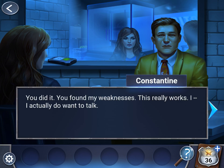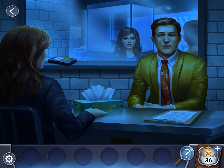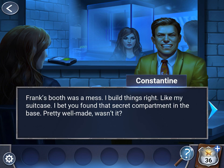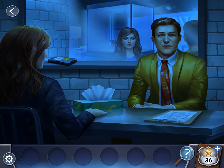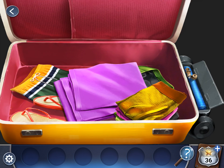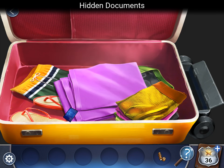Start talking to him. You said you saw a flaw. Let's go back — secret compartment, it's right here. Now we have a flash drive and the hidden documents. Look at the hidden documents.